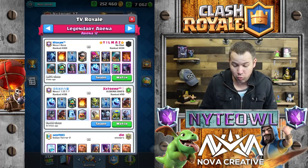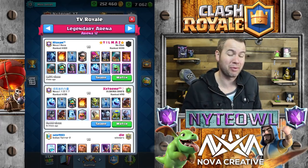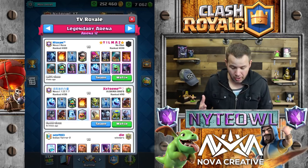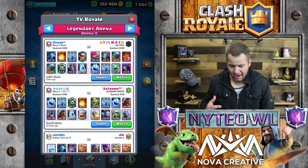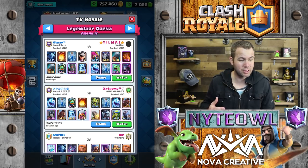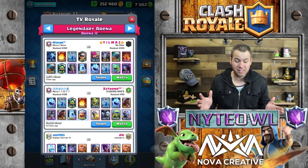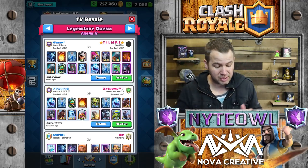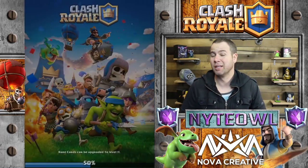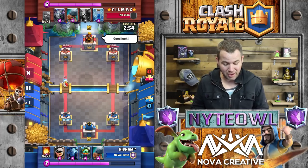We're gonna pick two matches and if I'm right both times, I'm going to open a lightning chest - a little reward for myself. If I'm wrong, I have to think of something to do - maybe throw my tablet against the wall. Let's just not be wrong. So obviously pekka vs battle ram: this guy's ranked a little bit higher, so I'm guessing Yilmaz wins. Let's watch this in double speed.